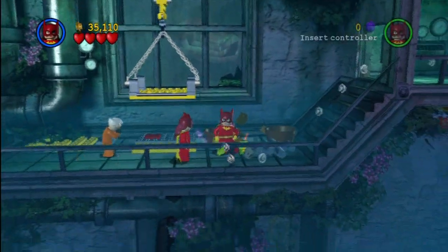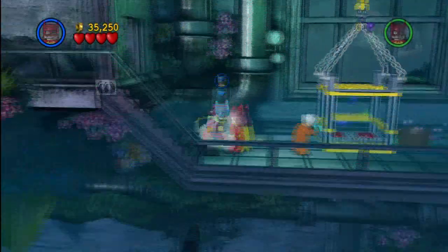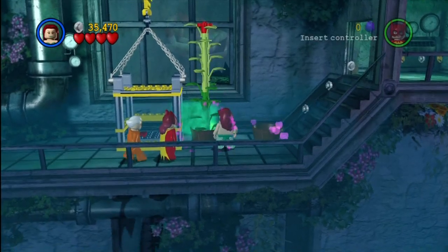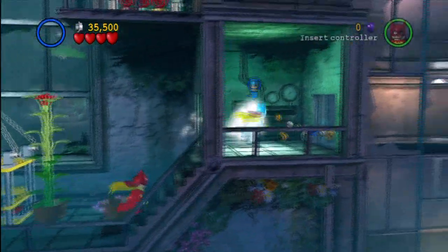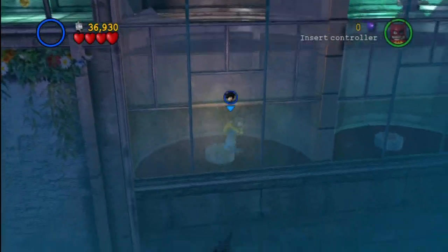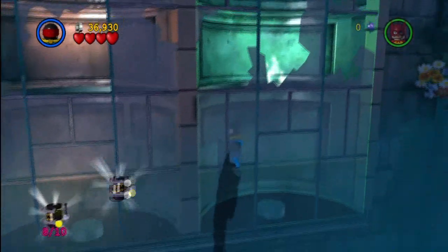While that guy is just holding on to his head, I'm just gonna quickly assemble the elevator, because we're gonna need that no matter what. But we're not gonna finish the elevator just yet, because we still have a couple of other things to worry about. Might as well grow the plant here because we're gonna need that for sure. Next up we're gonna need the sonic suit. Now we need a water swimmer — Nightwing or Robin will work for that.